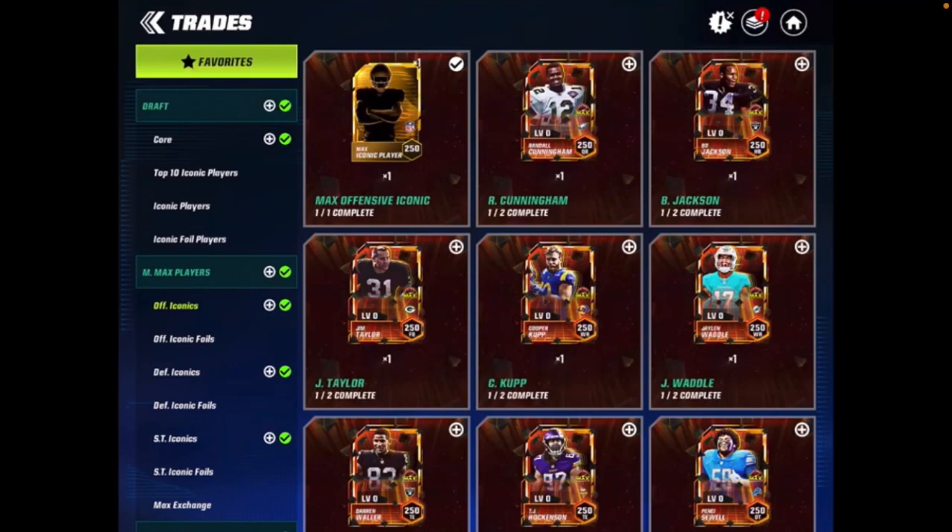All six of our random offensive iconics will be on offense, so we're going to do the offensive random iconic with Randall Cunningham, Bo Jackson, Jim Taylor, Cooper Cup, Waddle, the tight ends, and all the old linemen as well inside of the pack.